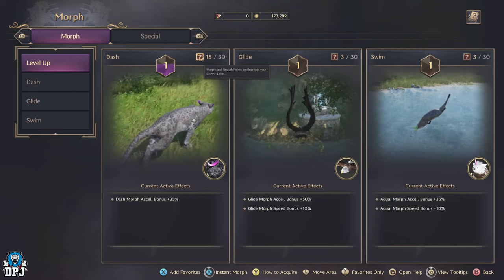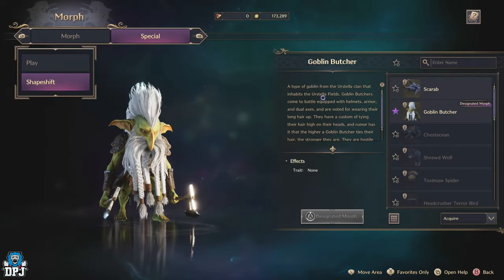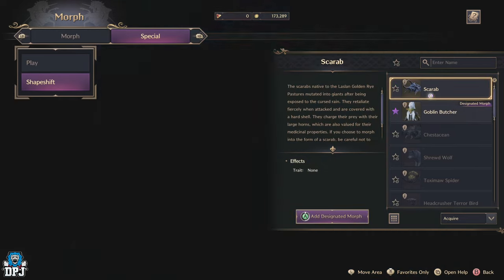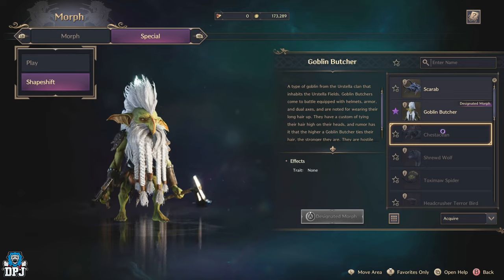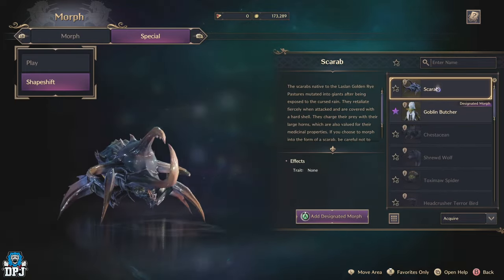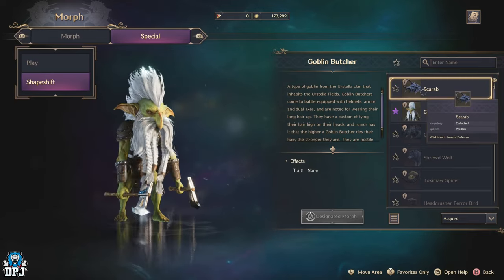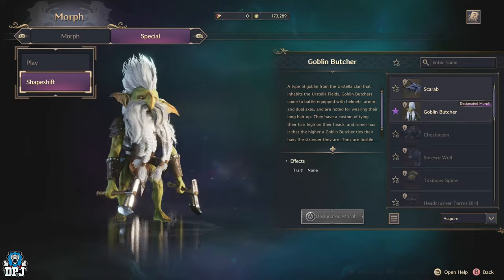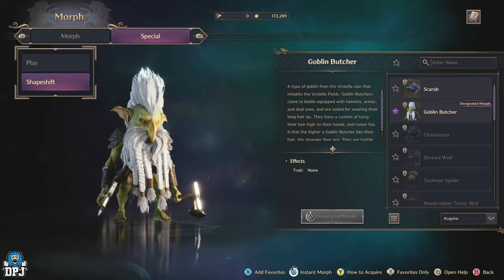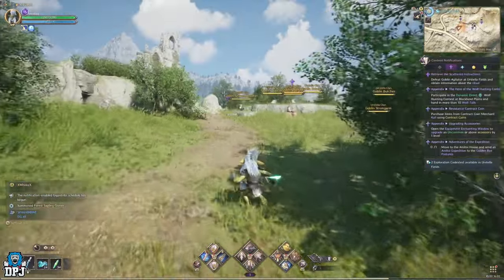There's also the special morph tab, which has a play section and a shape shift section. Under the shape shift tab, there are a whole list of things you can transform into on the move. As far as I'm aware, in these shape shift forms you are limited to just moving and jumping — you can't fight while in them, at least in the early stages of the game. What these are great for is disguise: for instance, morphing into the Goblin Butcher while amongst goblin enemies means they leave you alone and won't attack you, making it much easier to stroll through said area.